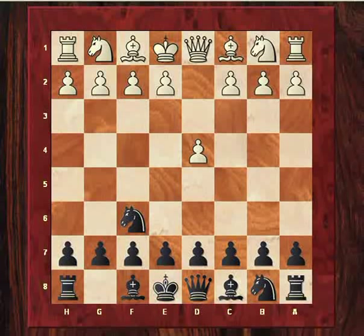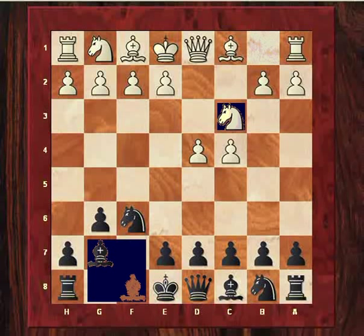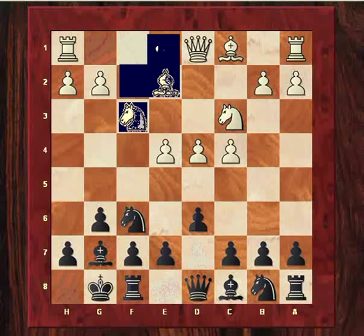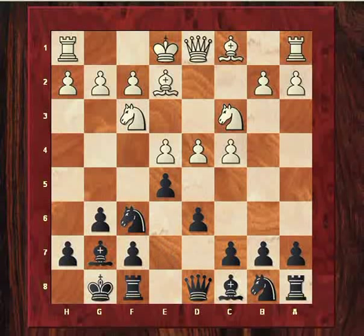Tymonov plays D4, Knight to f6 was played, which was quite innovative at the time to play the King's Indian Defence. Usually they were just playing standard Queen's game declined or accepted, so this was quite a dynamic system for the time, which Bronstein noted was becoming quite a workhorse of an opening, rich in new territory and new ideas.